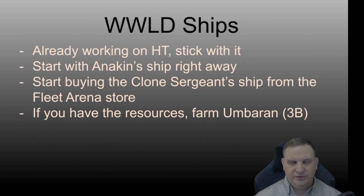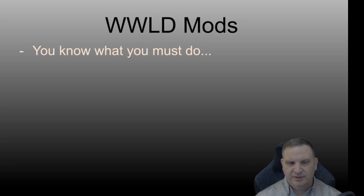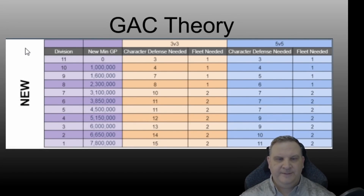You're already working on Houndstooth in ships — stick with that. Start working on Anakin's ship right away; you're going to need that to go along with the Negotiator. You can also start buying the Clone Sergeant's ship from the Fleet Arena store — that's another good ship you can use as a reinforcement with the Negotiator. And if you have the resources, you can also start farming the Umbra and Starfighter 5's ship out of Fleet 3B hard. For mods, it's more good mods, more speed mods with speed substats.